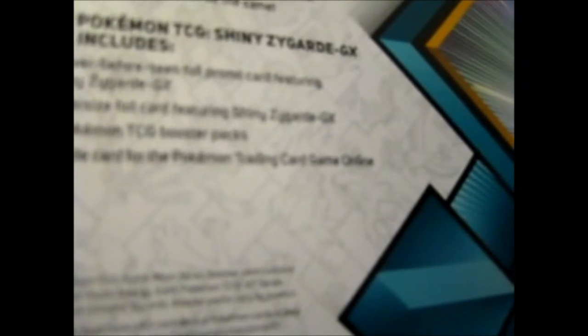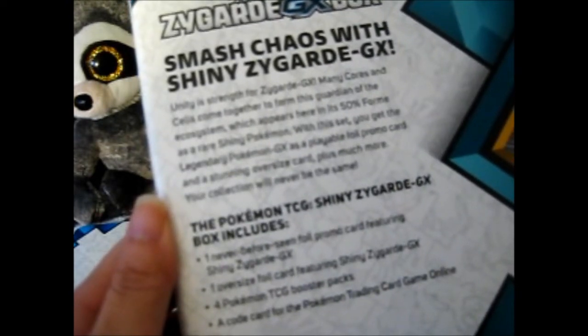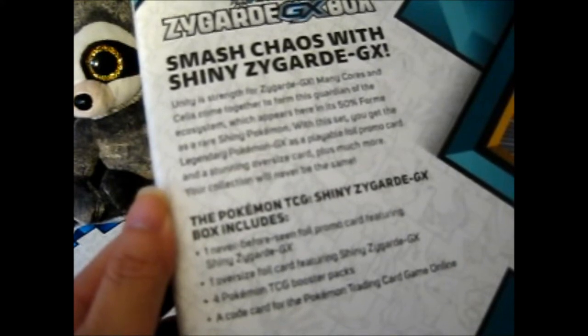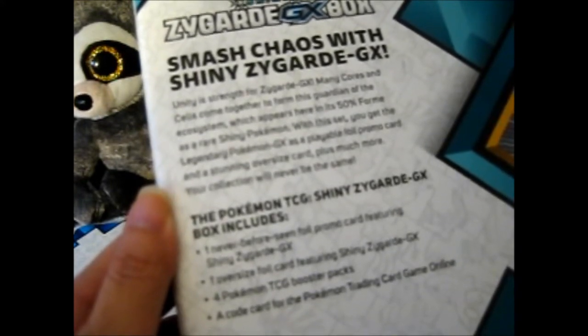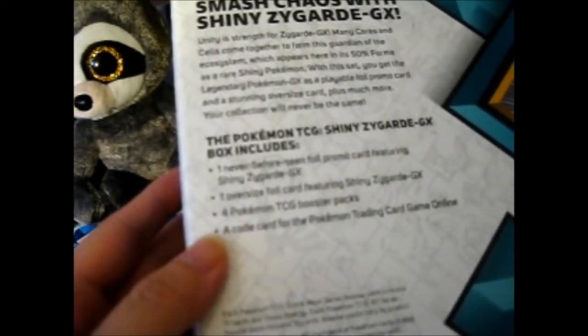Smash Chaos with Shiny Zygarde GX — unity is strength for Zygarde GX. Many cores and cells come together to form this Guardian of the Ecosystem, which appears here in its 50% form as a rare shiny Pokémon. With this set, you get the Legendary GX as a playable full promo and a stunning Jumbo, plus much more. Your collection will never be the same.